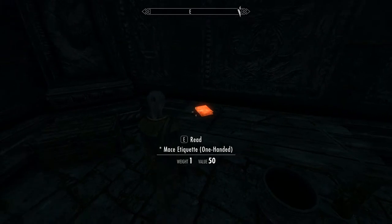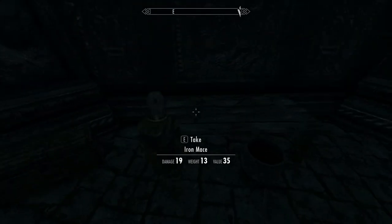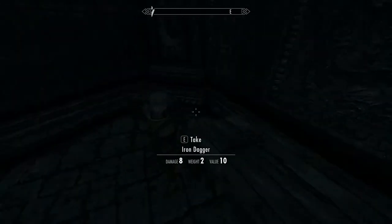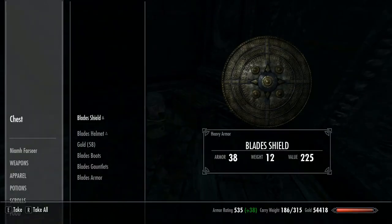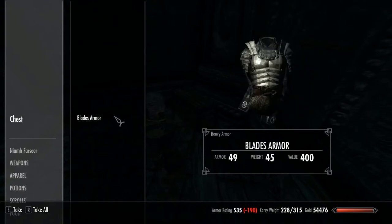Once you've gone through the traps and puzzles, you head into this room — you literally can't miss it. You've got a nice skill book for one-handed, there's Dragonbane, take that, and if you go to the chest on your left you've got your full set of Blades Armor.